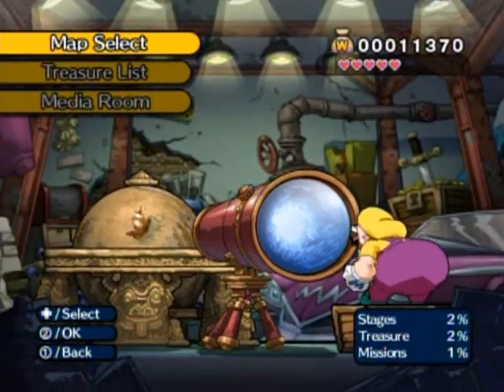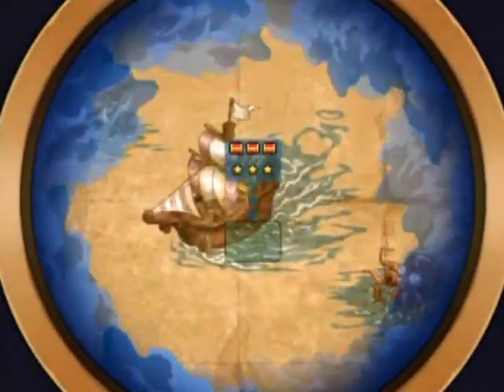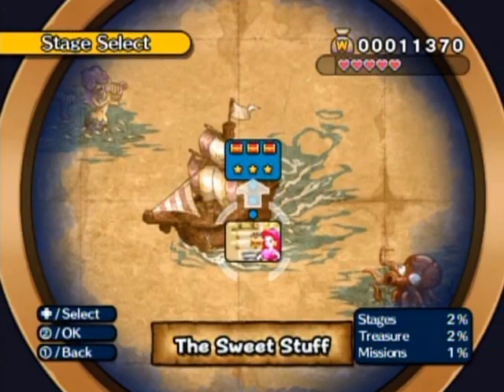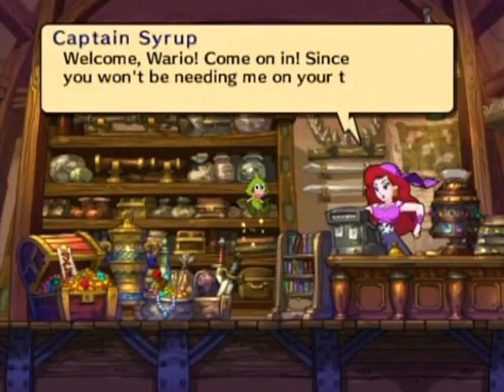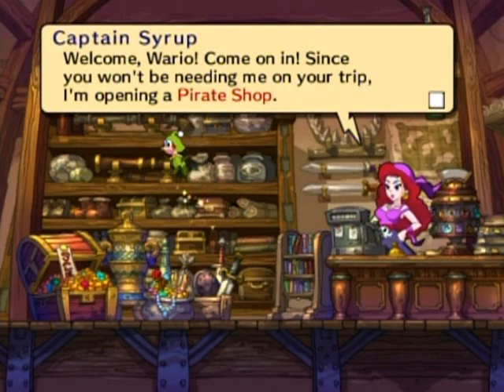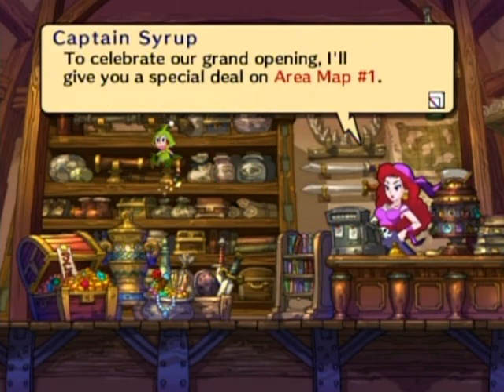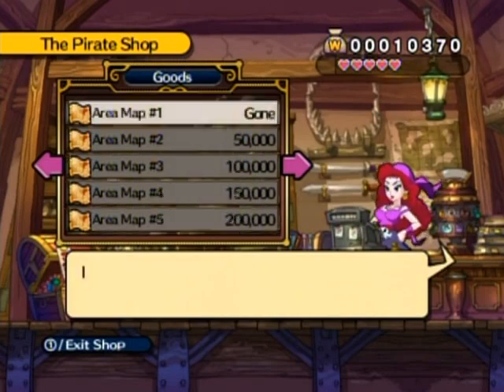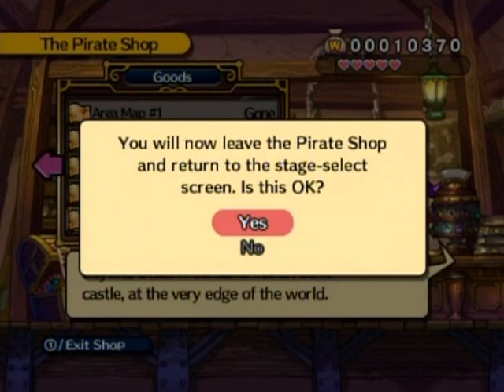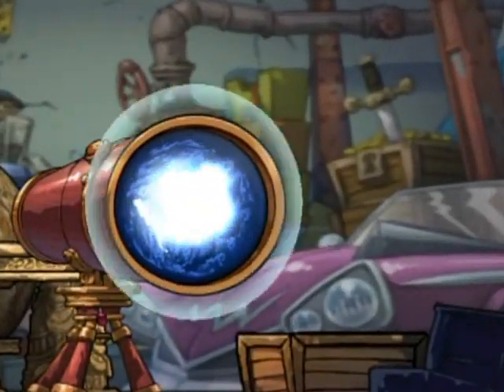Once you 100% a stage you unlock the background music for said stage — the music is very nice. So it's definitely worth doing if you can manage it. And there's a shop — I remember now. You have to buy your way into new areas of the game, and each area is more and more expensive. This led me to do a lot of coin grinding at points, going through other levels to re-explore them for coins as well as treasure.